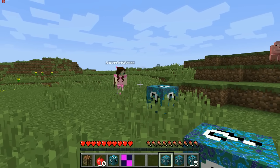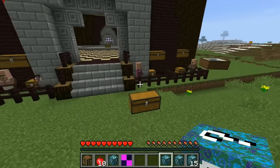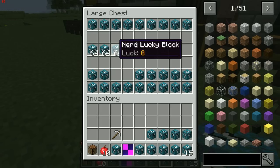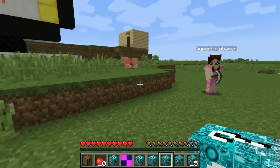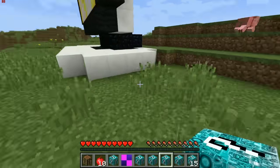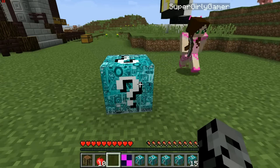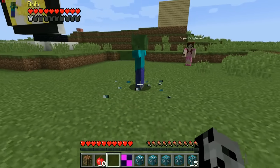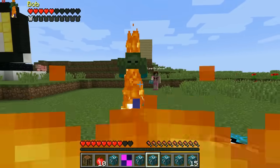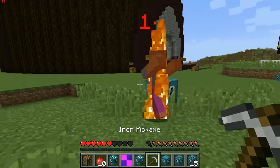I came up with a brilliant idea after three years of playing this — whenever we get a block and nothing comes out, just replace it with a new one from the chest. They have normal, super lucky, and unlucky ones. Oh, you got a computer! Basically: if it's broken, get a new one. All right, I'm going to put down a super lucky one now.